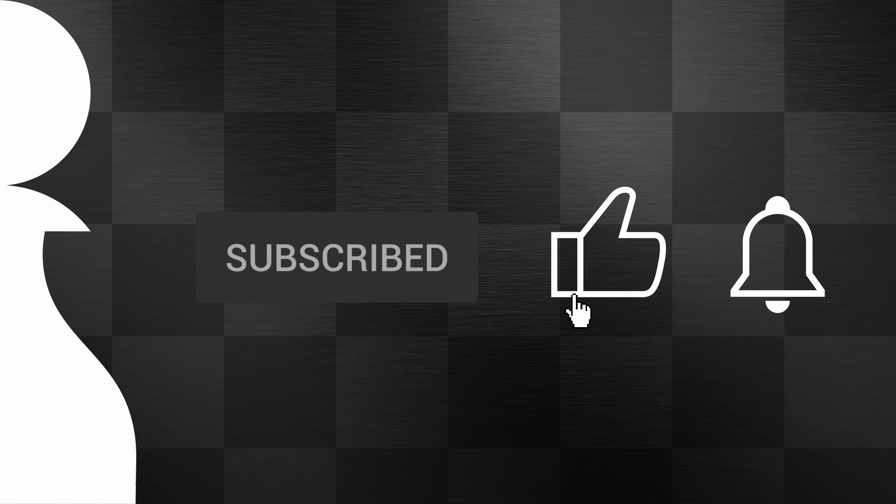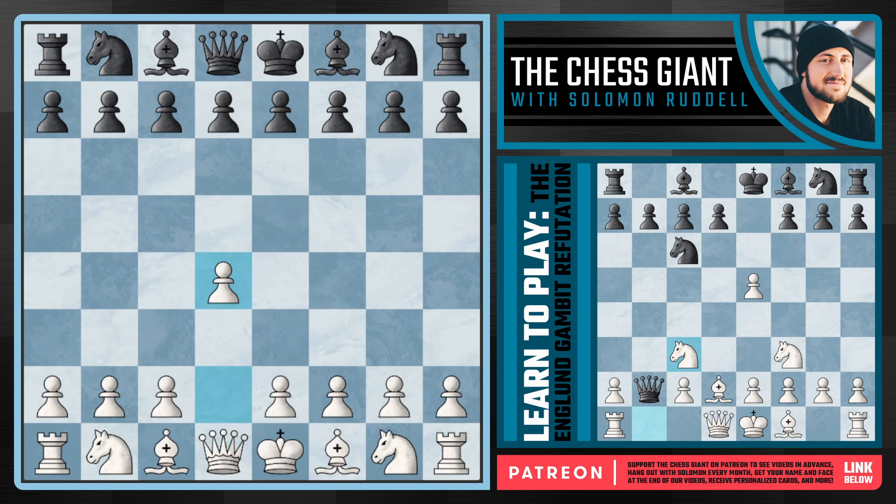What's up, y'all? Welcome to the Chess Giant. This is Solomon Riddell, and as you may have seen in my last video, I covered the top four traps for the Englund Gambit player. It's really a response against D4, in which case Black plays E5, simply giving up a pawn, and from there has a lot of different ideas. However, in today's video, I'm really going to try to prepare you D4 players for this gambit and how to simply crush it.